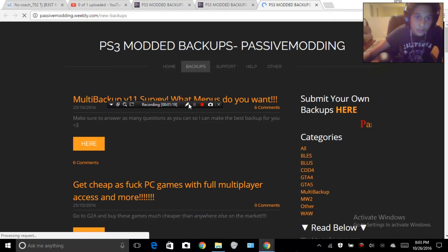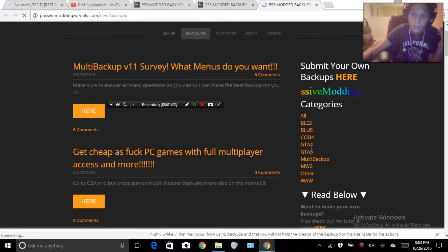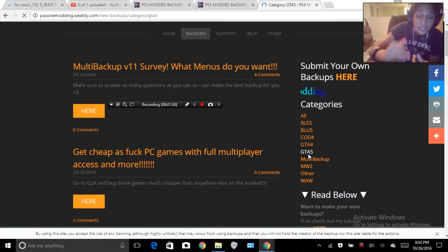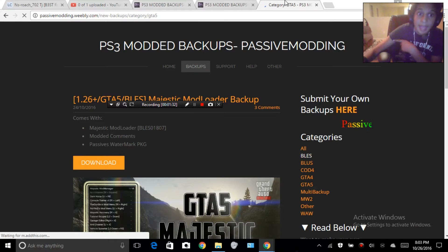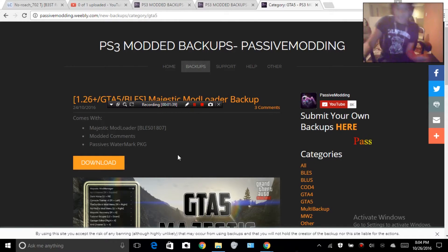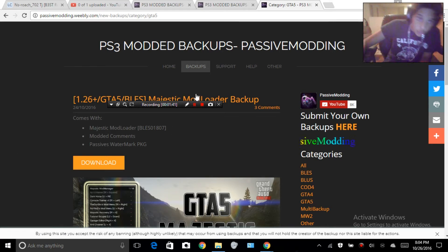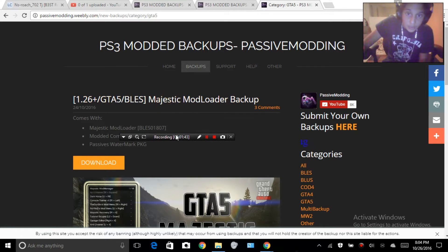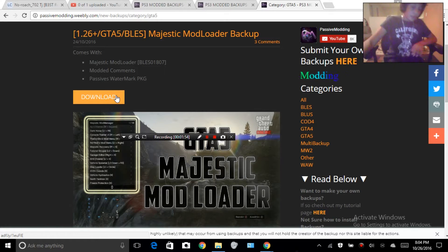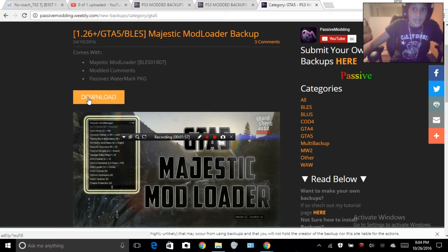It should take you to the backups section. If you're BLES, that means you live in Europe — BLES is Europe only. If you're BLUS, that's US only. Click on your region. There should be a new menu showing '1.26 GTA5 Plus Majestic Mod Loader Backup.' I'll also have the download links in the description.